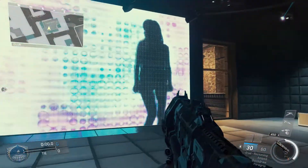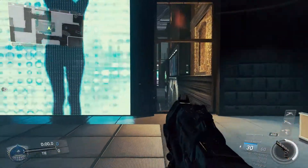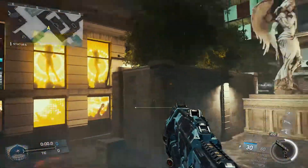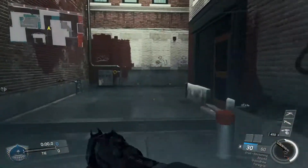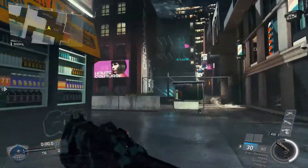Oh yeah, this club — look at this. Now this is a strip club, I can already tell you that right here. Does it say anything on the outside? Oh look at the statue right here — you can't even get up there. There are a lot of areas that you really can't get up to, and it's kind of a bummer when it comes to playing Infinite Warfare because you've got this advanced movement system.